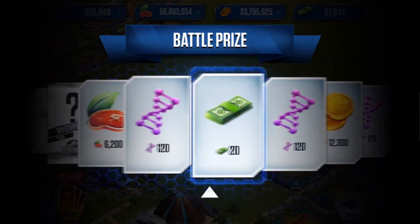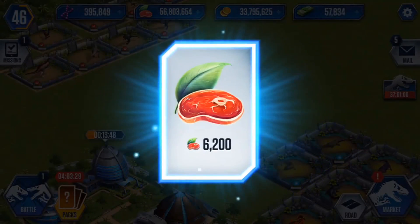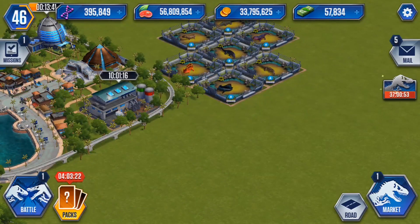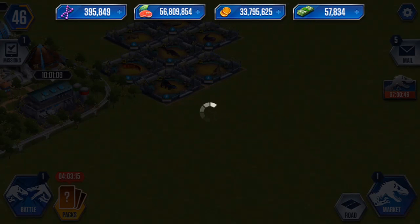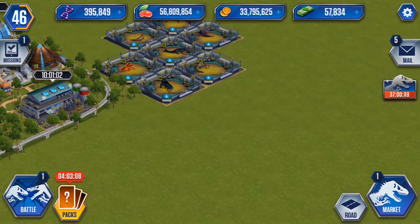I really hate this prize wheel — I end up getting food like every time, it's just really annoying. But that's pretty much going to wrap up the video. I hope you guys enjoyed it. Also, don't ever buy this in-app offer — it's such a waste of money. 30 bucks for 600 DNA? I can sell a bad dinosaur and get that. Leave a like if you enjoyed and as always, I'll see you next time — peace out!